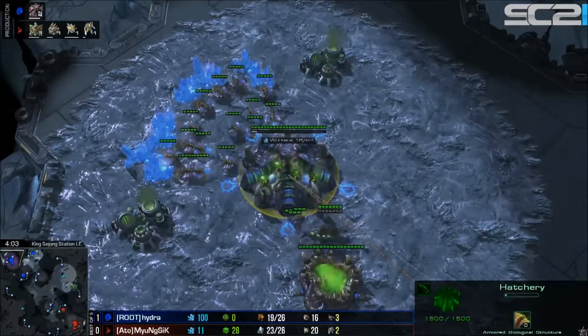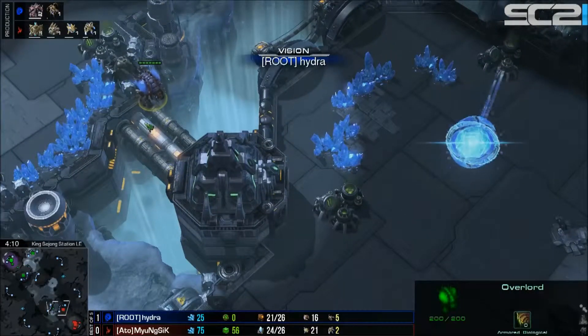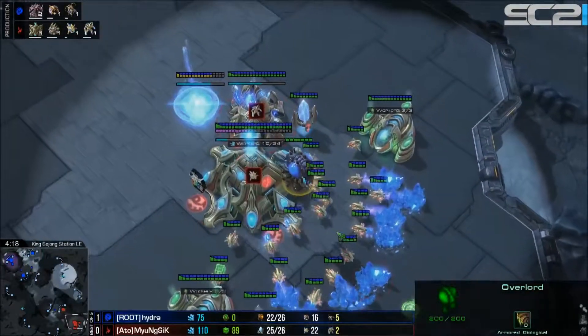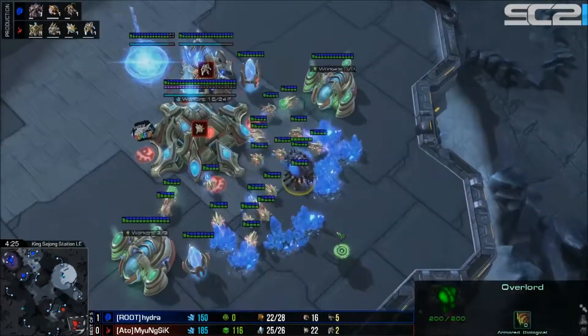Queen pops out, throws down the inject, and the third hatchery is already on the way for Hydra - just opening with a fast three hatchery build. He's unsure what his opponent's doing just yet. He's gone over to the main base and knows exactly what his opponent is doing, opting to open with a three hatch gasless play to see what he can do.